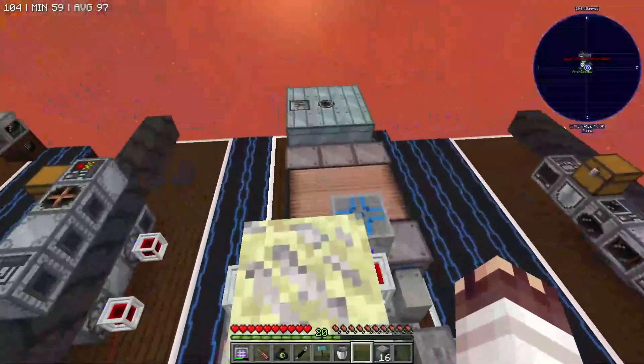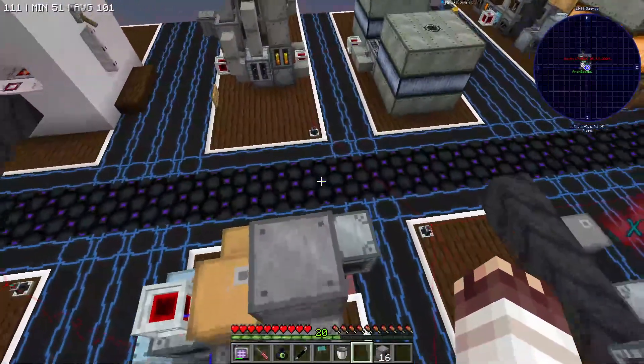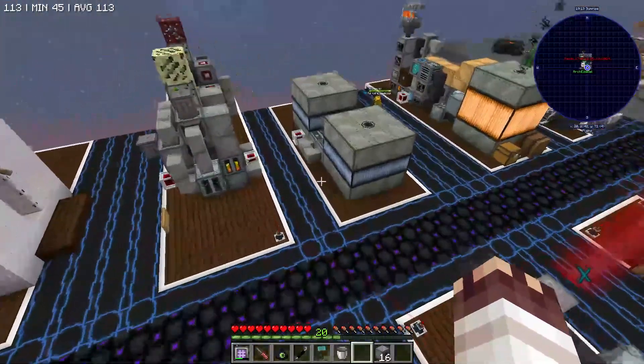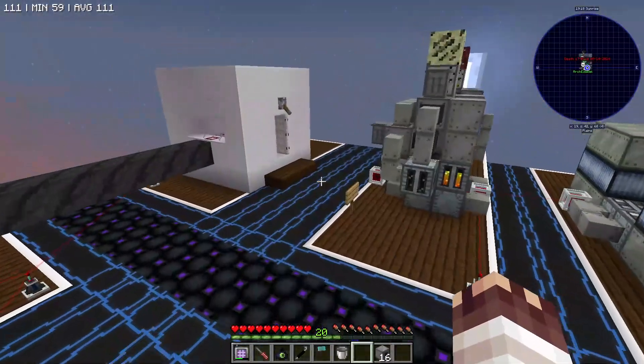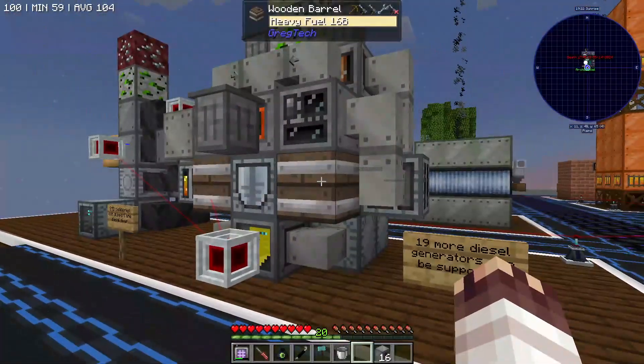Our hopeful goal — and we haven't finished the episode yet, so we don't know yet — is to get both the gasoline and the diesel. But if we can at least get the diesel, then we can start automating a bunch of stuff because we'd have enough power all of a sudden. It's crazy how quickly 5 HV amps suddenly turns into basically nothing.